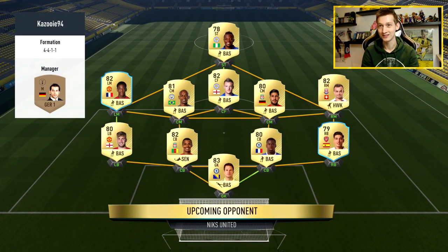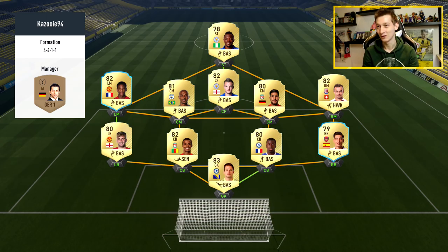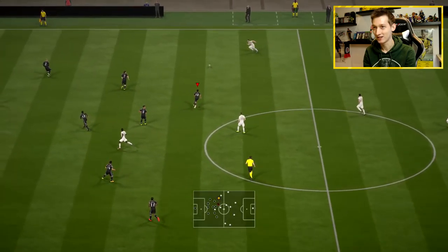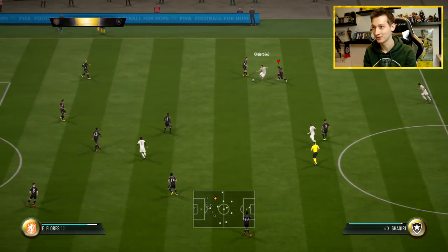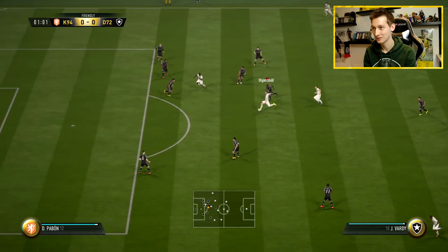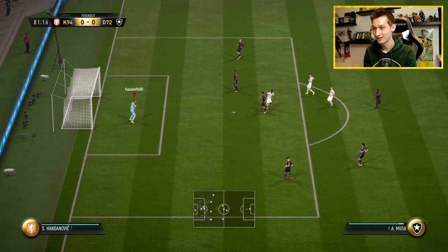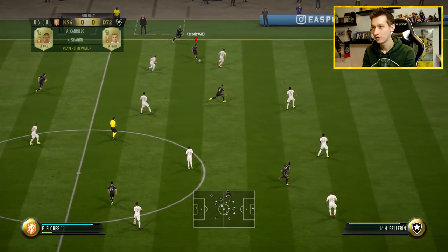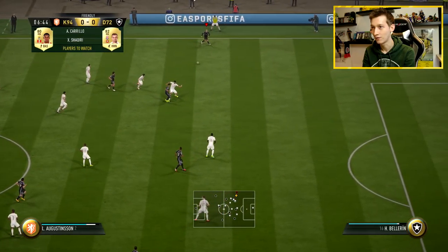We come up against someone whose team name is Kazooie 94 — this is literally the first game that popped up. It actually had a red latency bar but it jumped to green, so we'll see how it goes. You can see top-left it says Kazooie 94. It's seriously the first opponent that came up — Premier League team, looks a bit sweaty. Let's see if this guy is also a skiller. He doesn't really have a skill team, but he starts off doing some skills already.